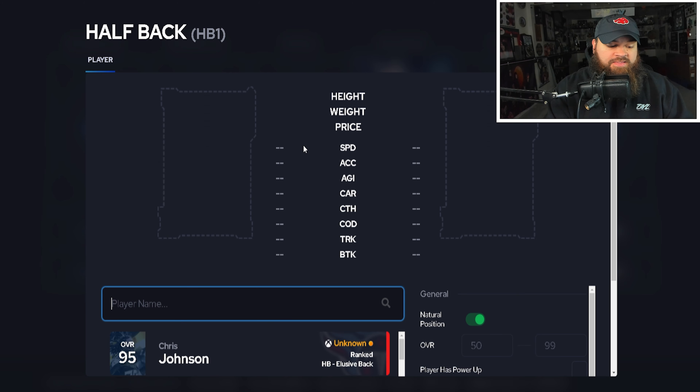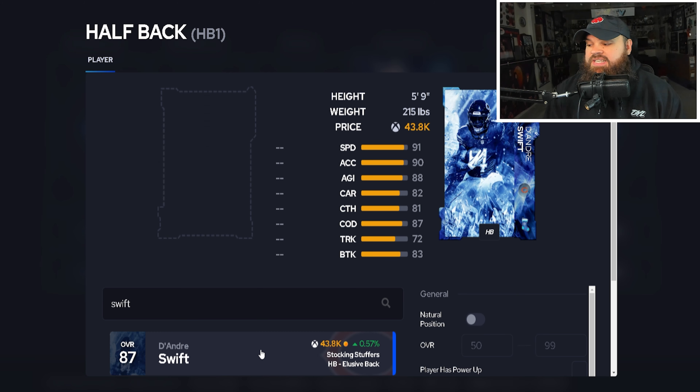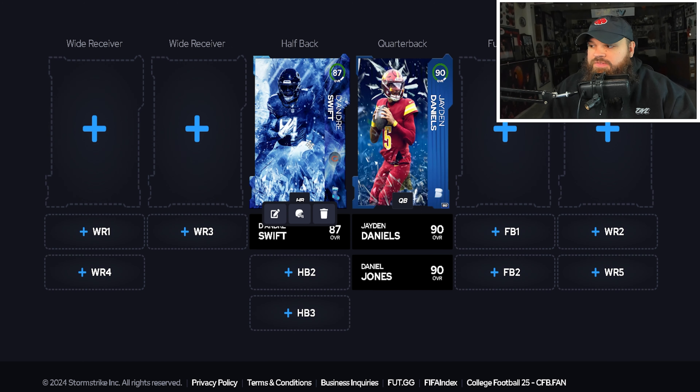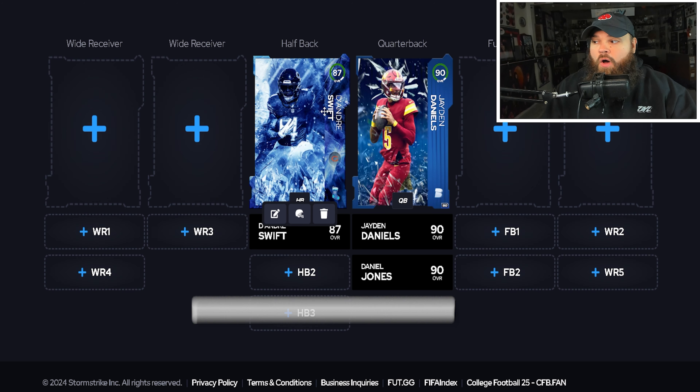At running back, we get our first elite option — 87 overall DeAndre Swift. I think this card is the second best running back in the game at this tier. He has 91 speed, 90 acceleration, and 81 catching, which is pretty nice for an RB. But the key thing is at the 87 overall, you can put zero AP Running Back Apprentice on him from his tier 2 bucket, which gives you running back wheels and angle routes — so many ways to attack man and zone.